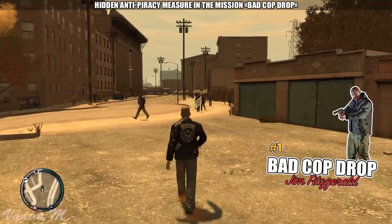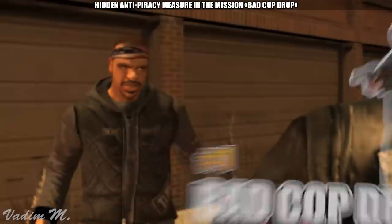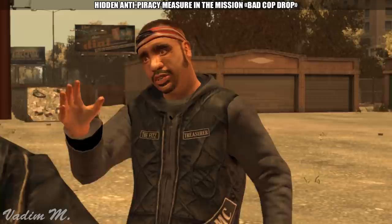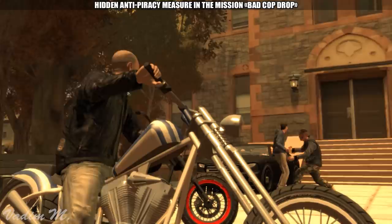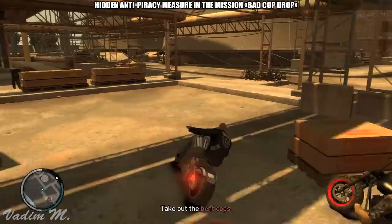The first mission where the developers wanted to punish a freeloader is the famous mission Bad Cop Drop, given by Jim Fitzgerald early in the game. During this mission, we meet with Jim and decide to deal with the crooked cops who are about to blackmail us by leading them to an ambush. We have to locate these cops near our hideout and do whatever it takes to make them angry and follow us, then gently lead them to an ambush site where more Lost MC members are waiting to help us in the shootout.